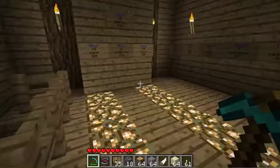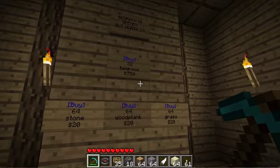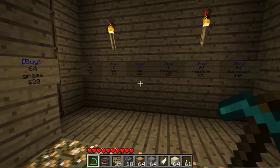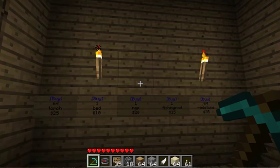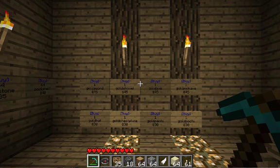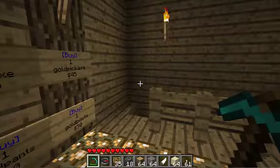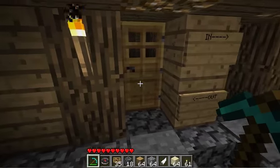We have basically just the normal items like maps, beds, torches, fishing rods, redstone, bookshelves, some armor, and pickaxes and shovels. Everything else you're required to build yourself. Or if you're a higher level person, you can just find them.